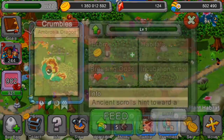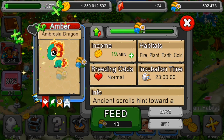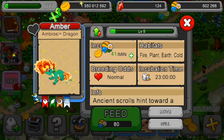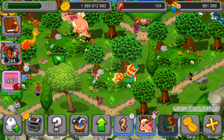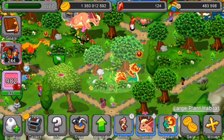Now let's go for the Ambrosia dragon. I will name you Amber, because he's an Ambrosia dragon. Let's feed him up — level four, very big crown, level seven, very big tail, and level eleven. That looks beautiful.